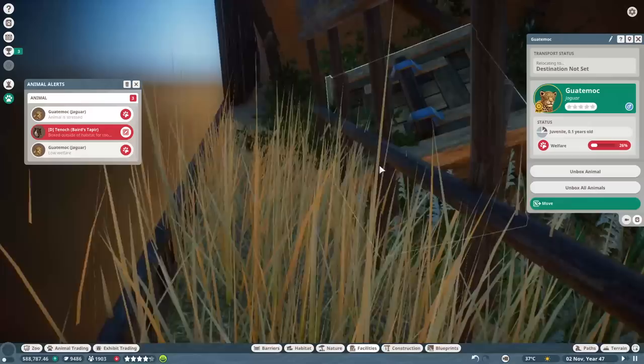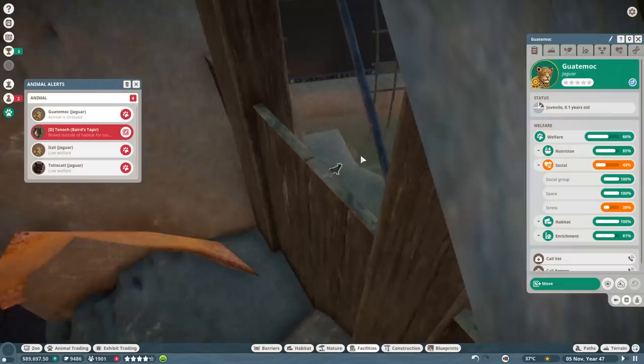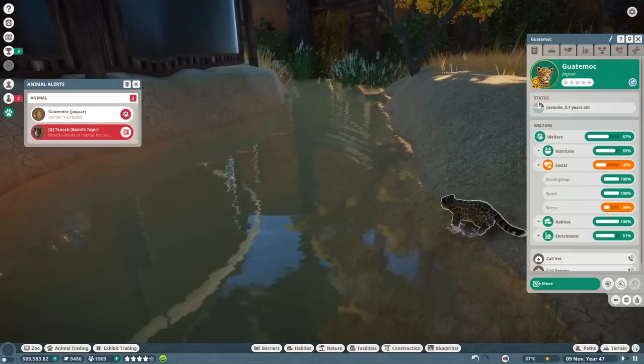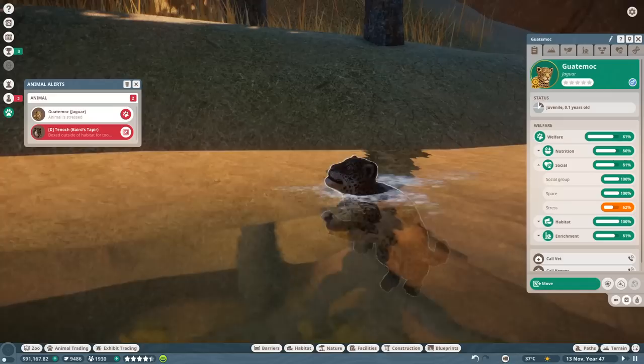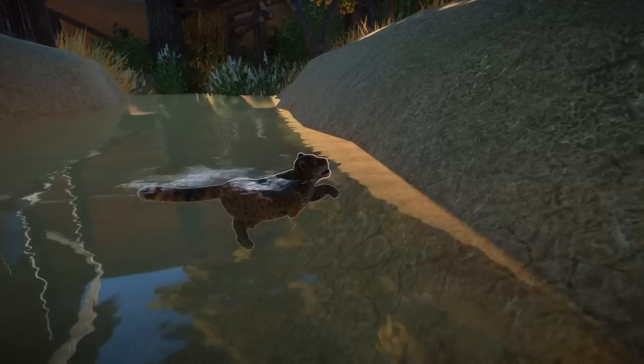Animal stress and stuff is dropping — hopefully the stress issues we were having get solved. We have some stress issues over here — not anymore. There you are, buddy. Unbox all animals here. Boxed outside for too long. Well, you're being moved, so hopefully that happens. You're stressed out — it's a one-way view. Let's try something for these little cuties over here. Oh my god, look at that — little tippy taps. They're so into the water.